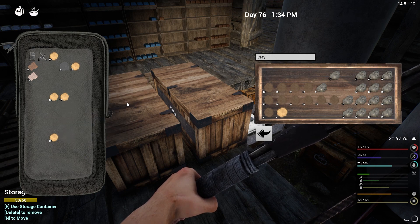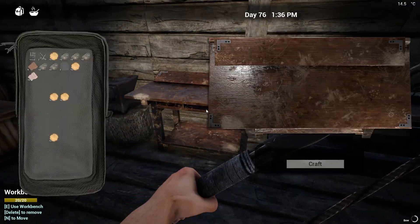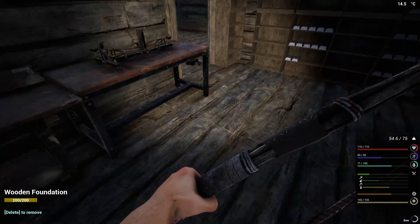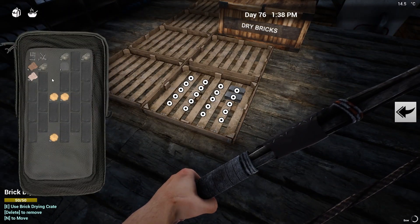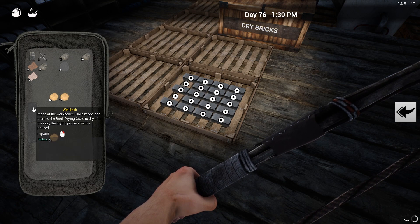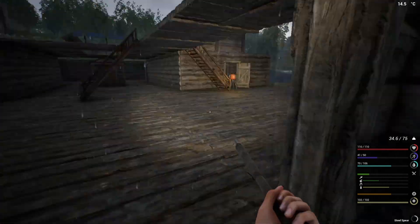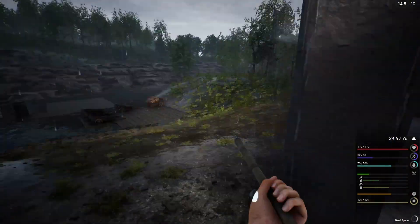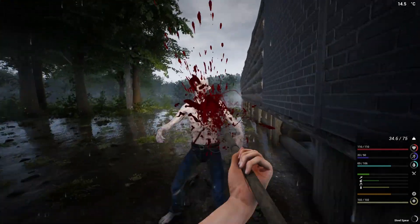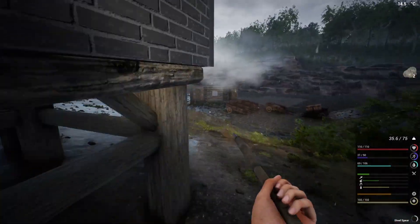We'll make some more bricks — one, two, three, four, five sets. Craft them, craft them, do one more set. I really like the bricks. I wondered early in the season what we'd really use them for and now we're seeing we use them for basically everything. You guys need to stop — we're busy making progress right now, you've got to chill.